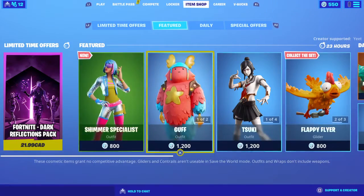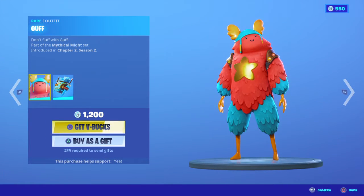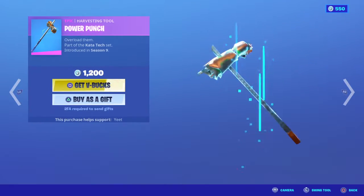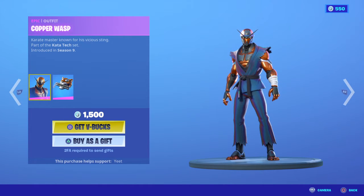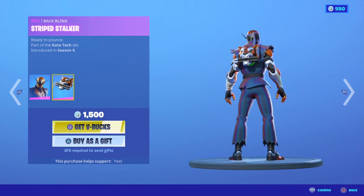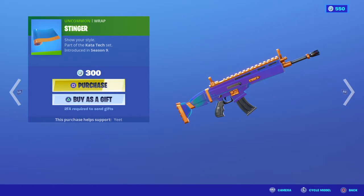Guff is back with the Regal Floof. Tsuki is back with the backling Tahana. Copper Wasp is back with the Striped Stalker, and the Power Punch and Stinger Wrap.